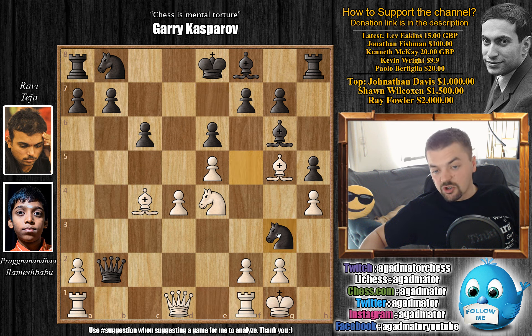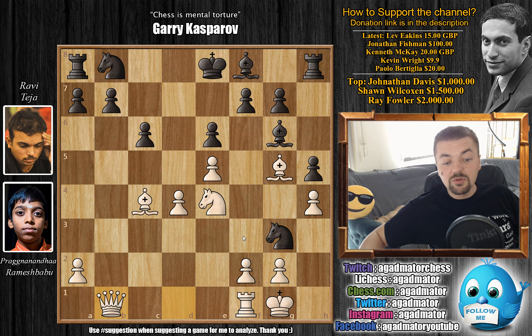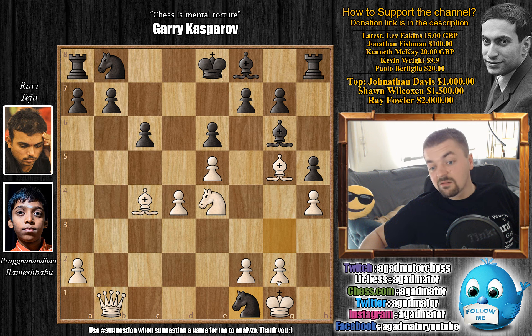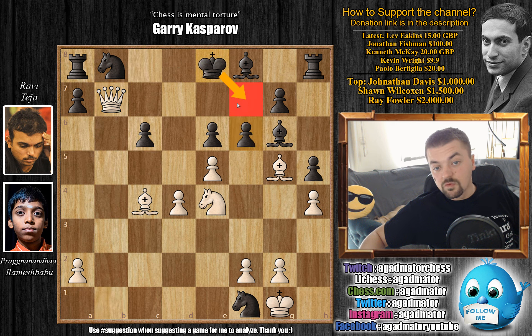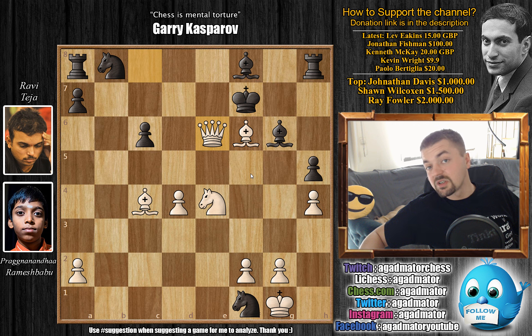Here we have knight captures on g3. Pragu does not recapture automatically, but rather plays an in-between move — rook to b1. Now your queen is under attack. Can you grab the two rooks and play the game that way? Not really. If you play queen captures, queen captures, and captures on f1, white will not recapture — simply queen captures on b7, and you are getting checkmated. Queen to c8 is one threat. After something like f6 to make room for the king, not even queen captures rook but rather queen to c8 check, king to e7, e captures, pawn captures, bishop captures on f6, king to f7, and queen captures on e6 will be checkmate.